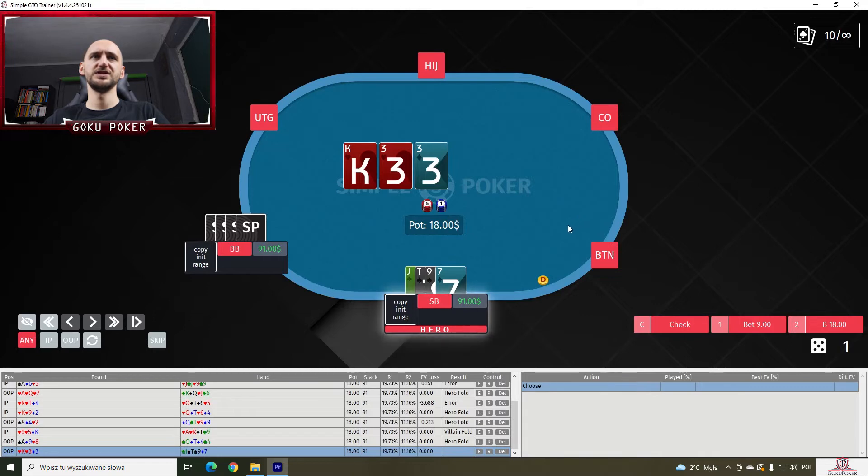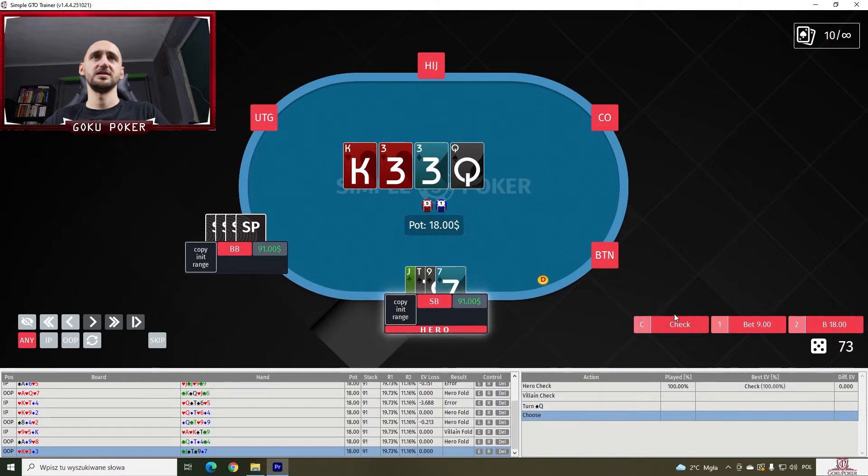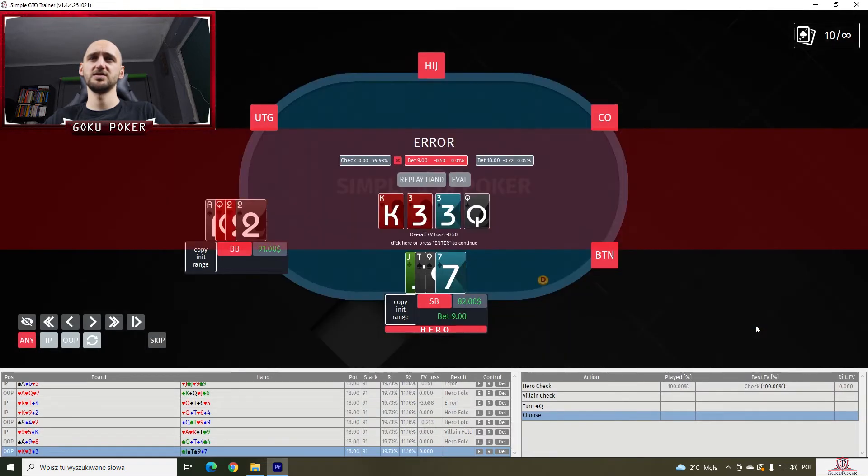Jack-ten-nine-seven on a king-three-three — we check. We hit an open-ender on the turn so maybe we should bet since we picked up equity. Let's try betting — no, we should check again. We should only bet here almost never. In a heads-up small blind versus big blind situation, we really do a lot of checking in Omaha, a lot more than I would expect. Which is good — we're learning something.